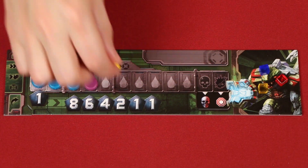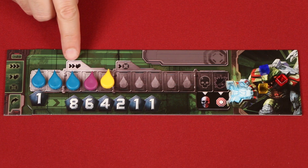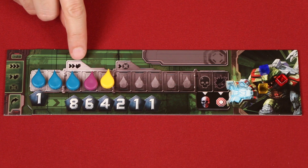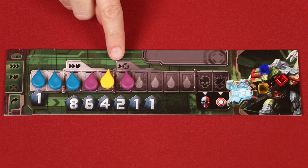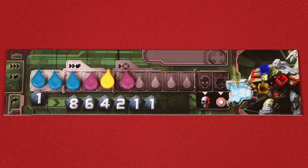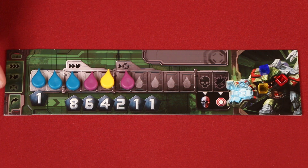As you get shot, your damage track will fill up with different colored damage markers, which can unlock better actions. For example, as soon as your damage is at least this high, now you'll be able to move up to two spaces on your turn and then grab. And once you have damage up to here, you'll be able to move one space and then shoot. You don't have to use these enhanced actions, but you can, and like the normal actions on your turn, you can do the same one twice.